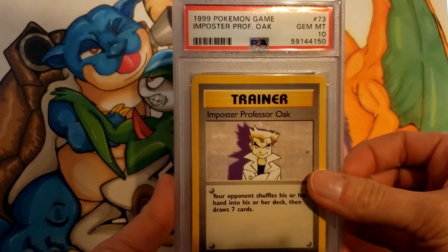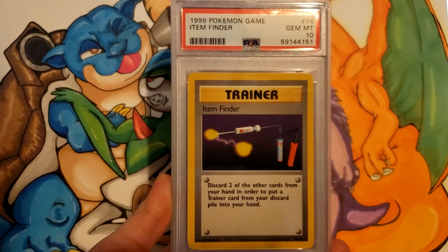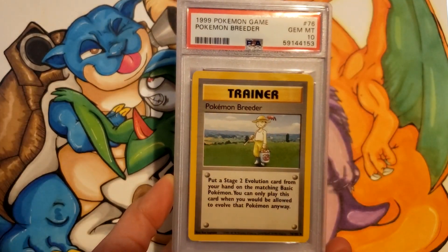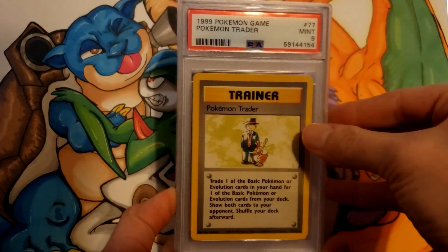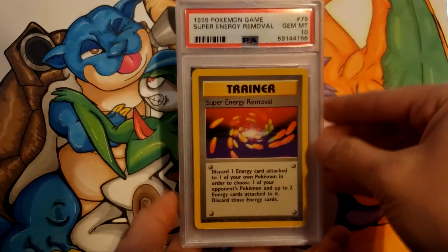I don't even remember what I sent off. From the original Base Set: Gem Mint 10 on Impostor Professor Oak, a 10 on Item Finder, 9 on Lass, 10 on Pokémon Breeder, 9 on Pokémon Trader.